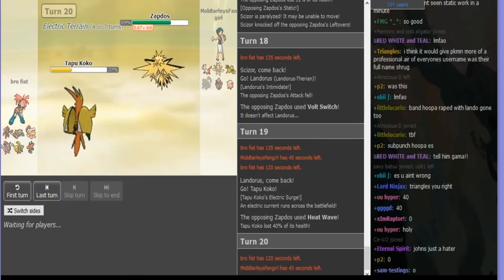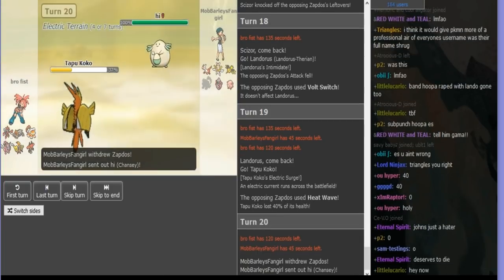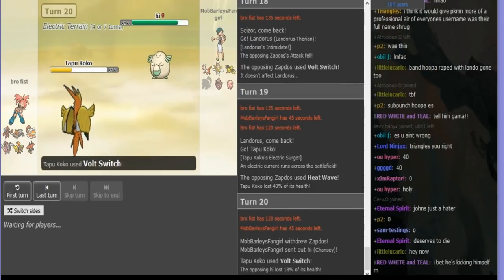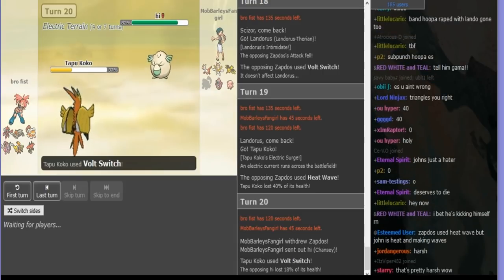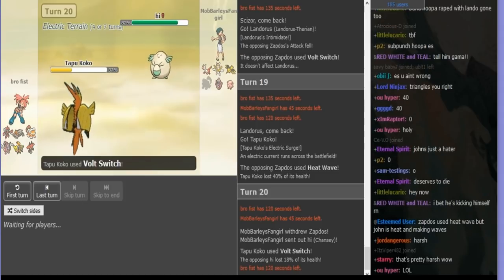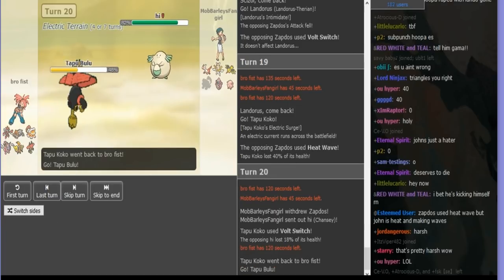I assume that since he isn't Z-Move and he isn't Naive, he's 100% running Specs. So Chansey should just hard-wall it. I'll go into it on the Volt Switch — the damage confirms it's Specs. Pretty sure he gets Scissor in. I don't know what else he'd go to, maybe Bulu. Bulu works too.